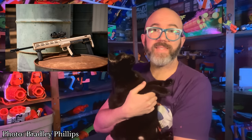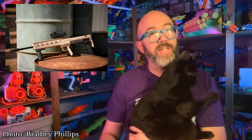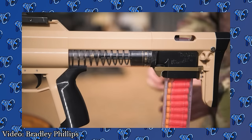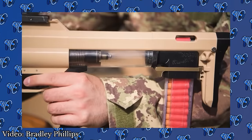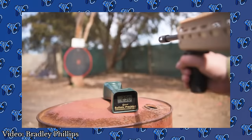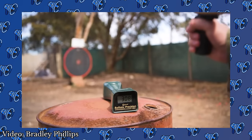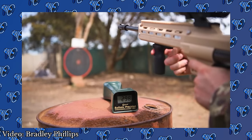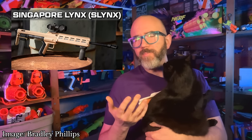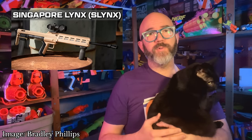The Singapore Lynx, nicknamed the Slinks, is a modified version of the Orion Blaster's Lynx created by Sean, aka Kim Chi. While still a 3D printed bullpup half-dart springer like the Lynx, the Slinks sports a modified plunger head and spring rest along with a slightly extended plunger tube with 130cc volume. These changes allow it to run weaker springs yet achieve the same power as a normal Lynx, or even reach up to and over 300 FPS with a very light prime. According to a glowing review by Bradley Phillips, Kim Chi is unsure if he'll offer fully built blasters or license the design to other builders, but for now the files are free to download on Printables so you can build your own.